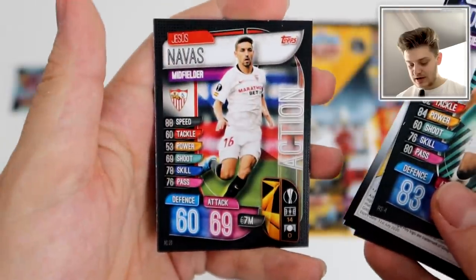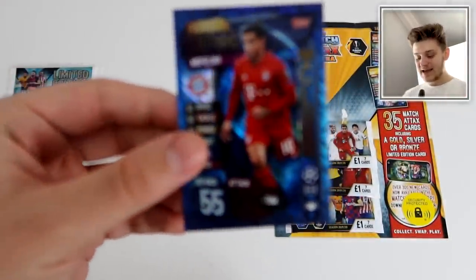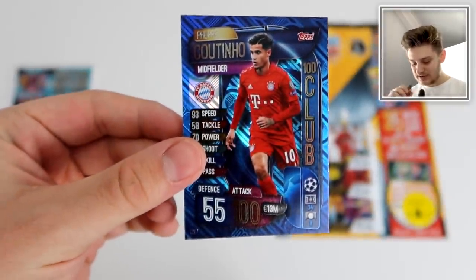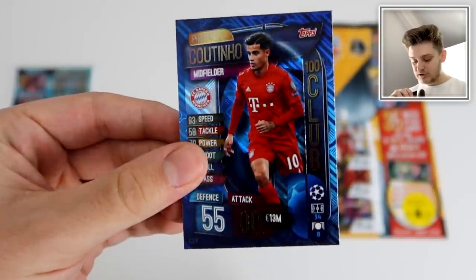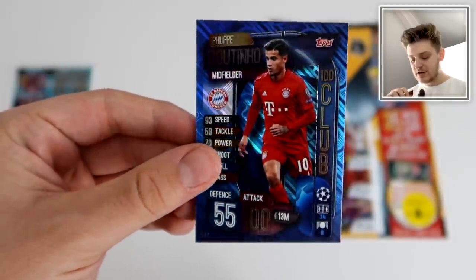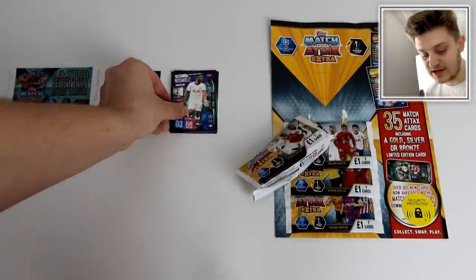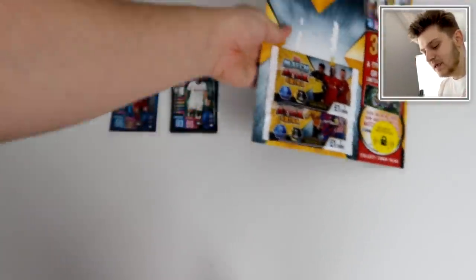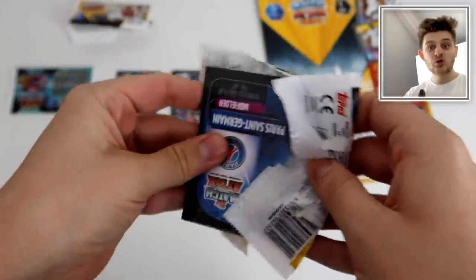We've got a Vallejo Squad Update, Jesus Navas Action, and a 100 Club card in the first pack — it's Philippe Coutinho! I'm doing very well with 100 Clubs in this collection. Philippe Coutinho of Bayern Munich — still on loan from Barcelona I believe — 100 attack, 55 defense. Love the design of these 100 Club cards. First pack and we got a 100 Club — not bad at all. There are 100 clubs in this collection which rarely happens for Extra sets.